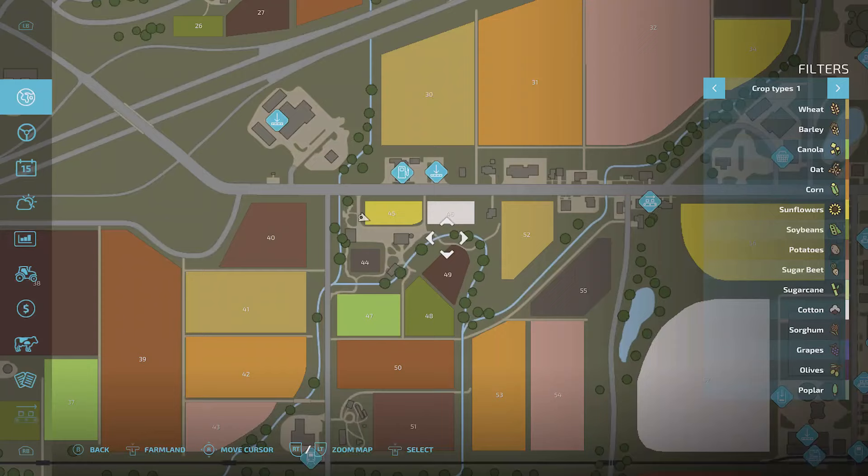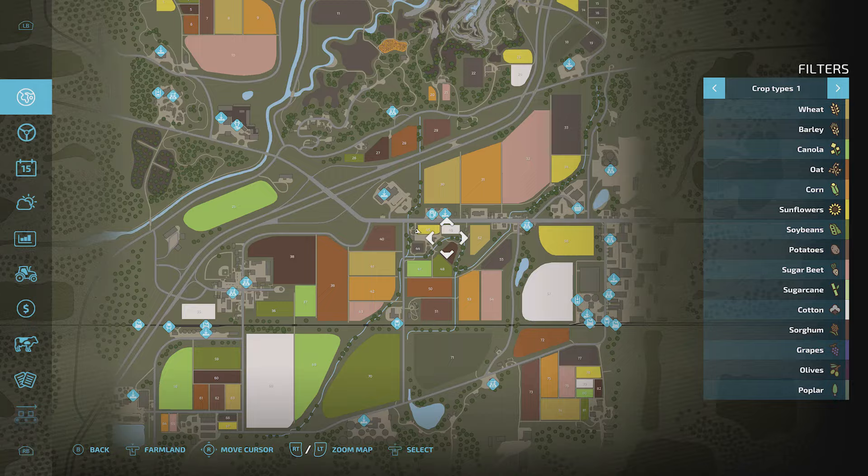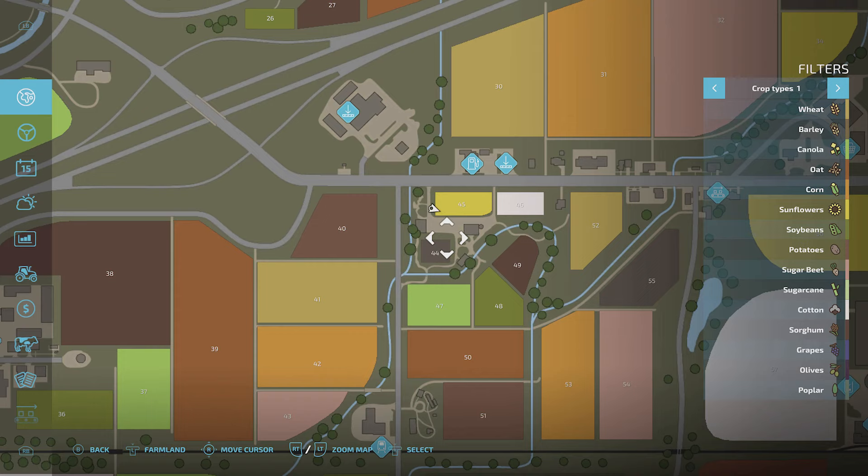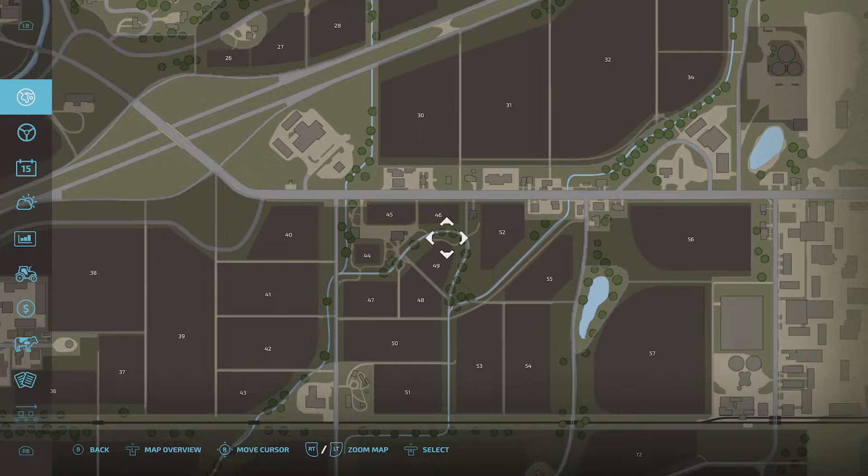To buy it, what you need to do is hit the menu button. There are a couple of different areas you can buy it — I think the easiest is here on the map. We'll just zoom out with the left trigger so you can see all of the map. But this mode just shows you what all the fields have and lots of information. If you want to buy stuff, you need to go into farmland mode, and you do that by pressing down the left stick — the button on top of the left stick on your controller — and it will all go brown like this.